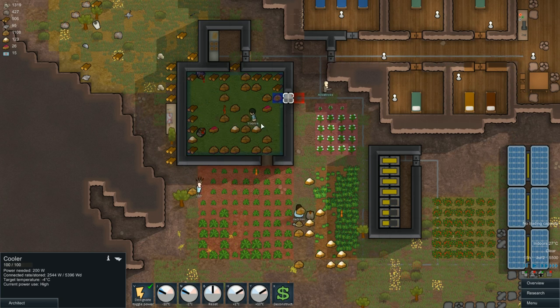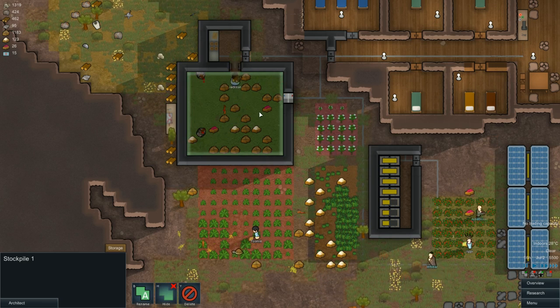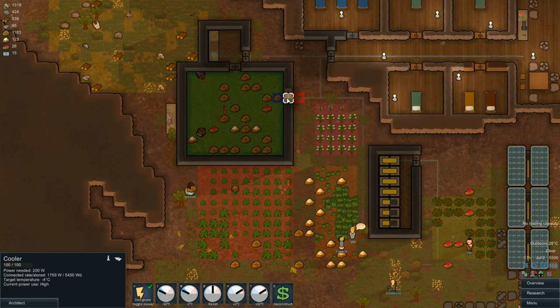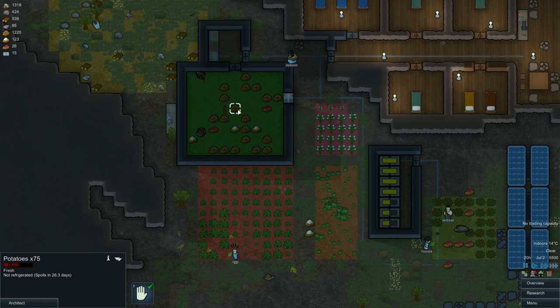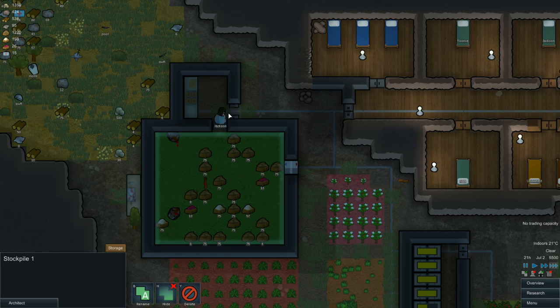This is not working right now — this is not cooling anything. As long as that wall isn't done... okay, now it should be cooling. Spoils in 27 days. Connected — are you working? Minus four. It's cooling down, okay. It takes a little bit to go down but it will eventually.